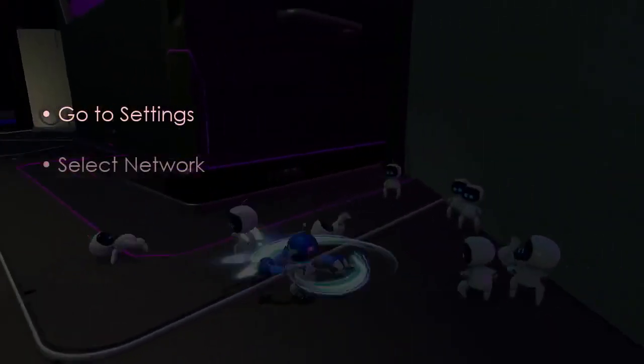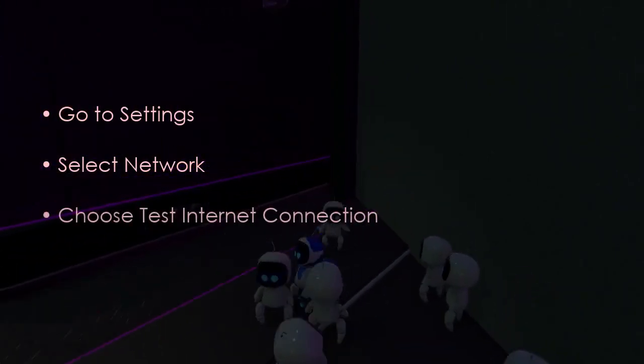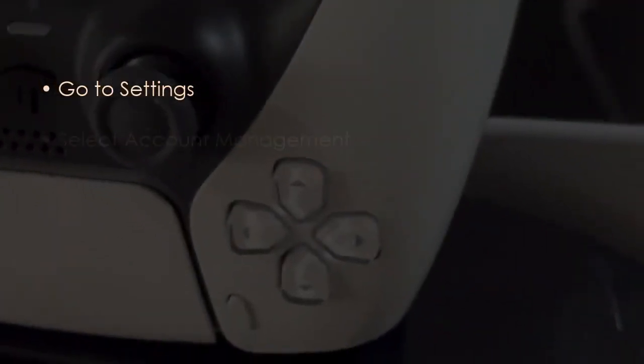Go to Settings, then select System, and after that choose Power Saving. The following step involves performing a power cycle: unplug the power cable from the PS5.